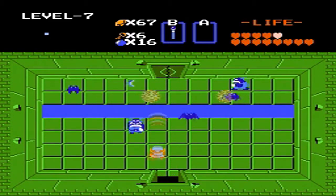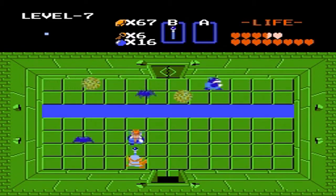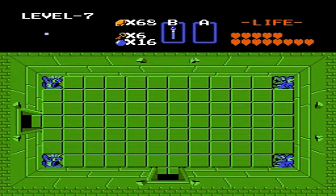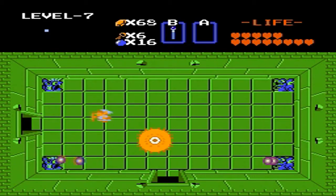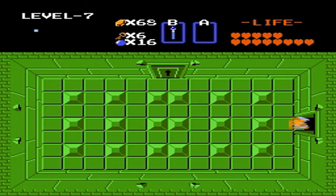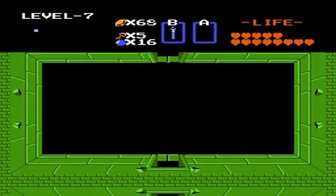The moblins are a very easy foe. We saw a lot of them in dungeon number 2, and dungeon number 7 has a lot of them too. They can be taken out with a variety of weapons — you could use bombs, or arrows, which are quite effective. But the magic wand is most effective, so use that. You can also use the blue candle, but you can only use it once per room, so it's not entirely effective.